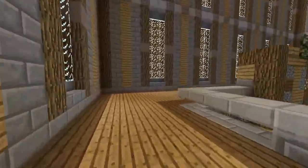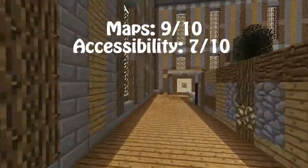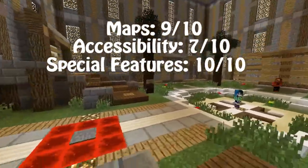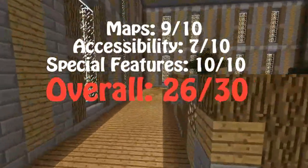Anyway, so the overall score for the Nexus — the maps being a 9 out of 10, accessibility being a 7 out of 10, special features being a perfect, flawless, beautiful 10 out of 10. The overall score for the Nexus Minecraft server is a 26 out of 30, which is the best out of all of them.